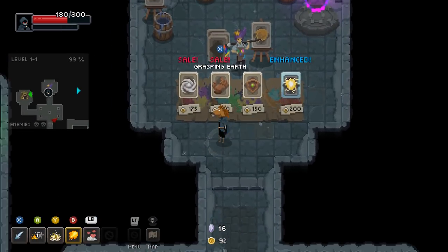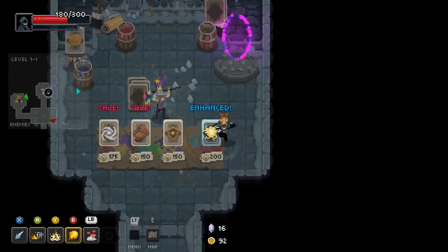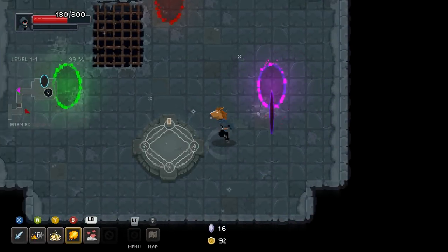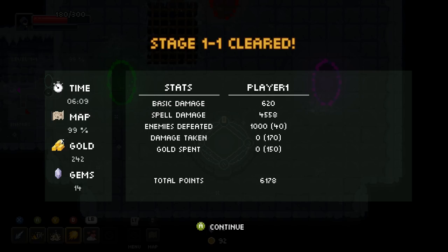Some of these would be kind of neat. What are we at — 99%? Let's just get out of here. Comboing the thunder, jumping, confusion — probably pretty effective. You're probably right about that.